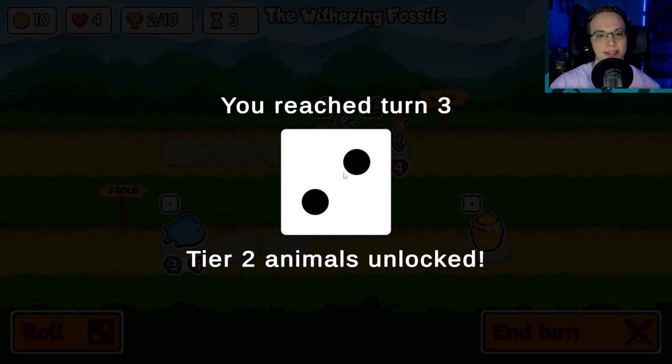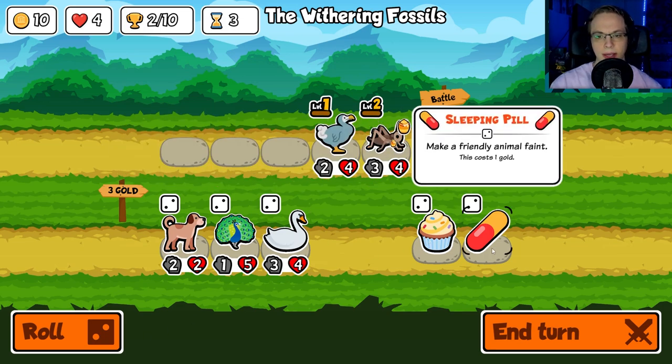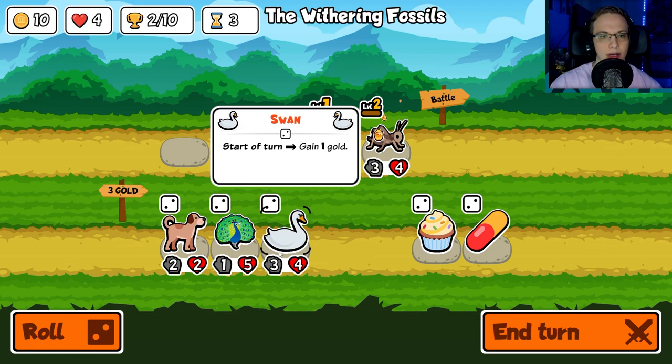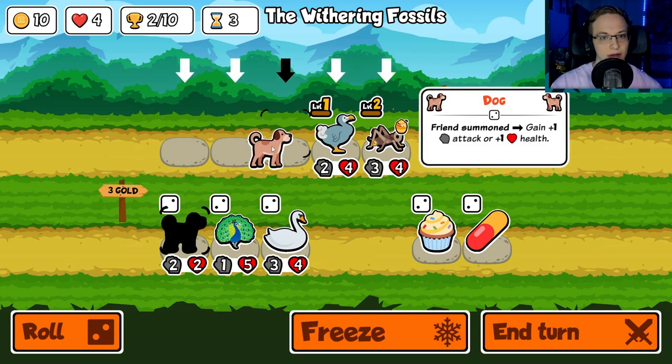It seems like you're trying to get 10 wins. You reach turn three — tier two animals unlocked. Make a friendly animal faint. Swan: start of turn, gain a gold. Whenever this is hurt, it gains two attack. Friend summoned: gain one attack or one health. Let's get a dog in here — maybe we try to do a summoning build.